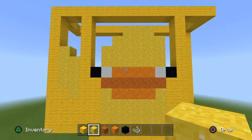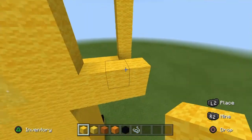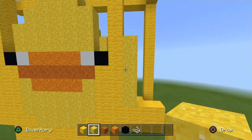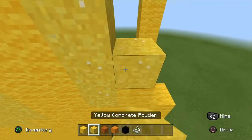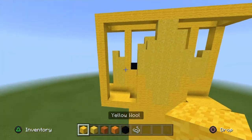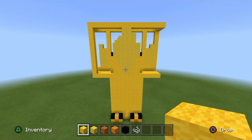Let's move to the other arm. Get your yellow wool and place three blocks, like so. Place five yellow powder on the far left one, just like so — it should be one above the eye. Place one block right here and place five yellow powder on top of it, just like so. And now with yellow wool, fill the rest of the blocks in, including the top of the shoulder blades. I'll skip to when I'm done — pause now.